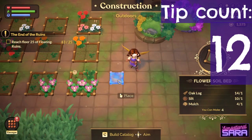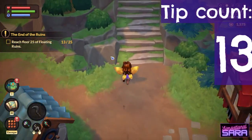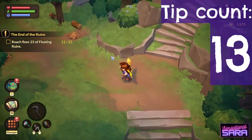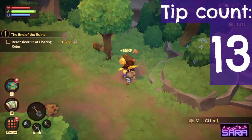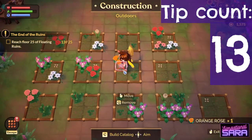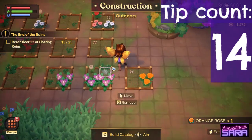To plant flowers, you'll need to craft flower soil beds, for which you will need mulch, which is found on the ground in Hazy Haven and Spooky Woods. You can move flowers, whether they are fully bloomed or not, in build mode.